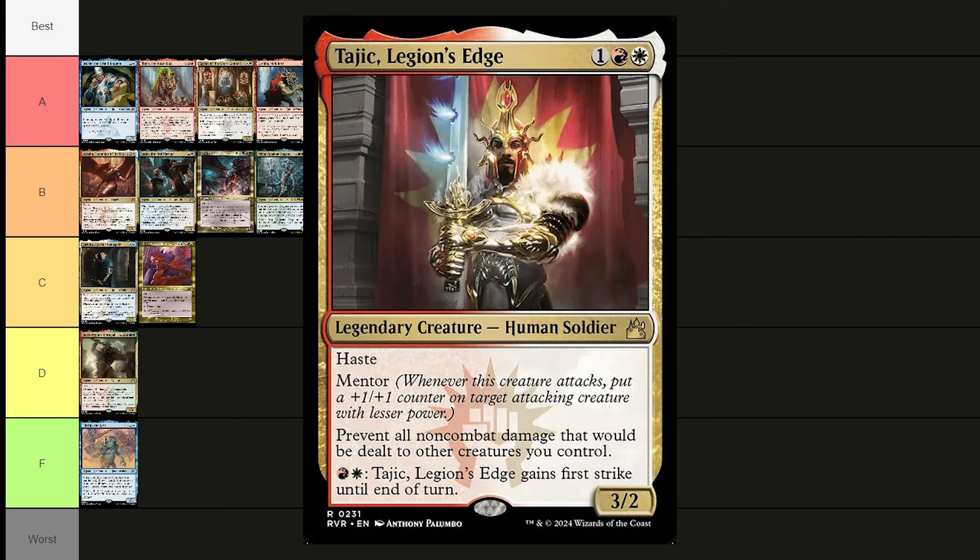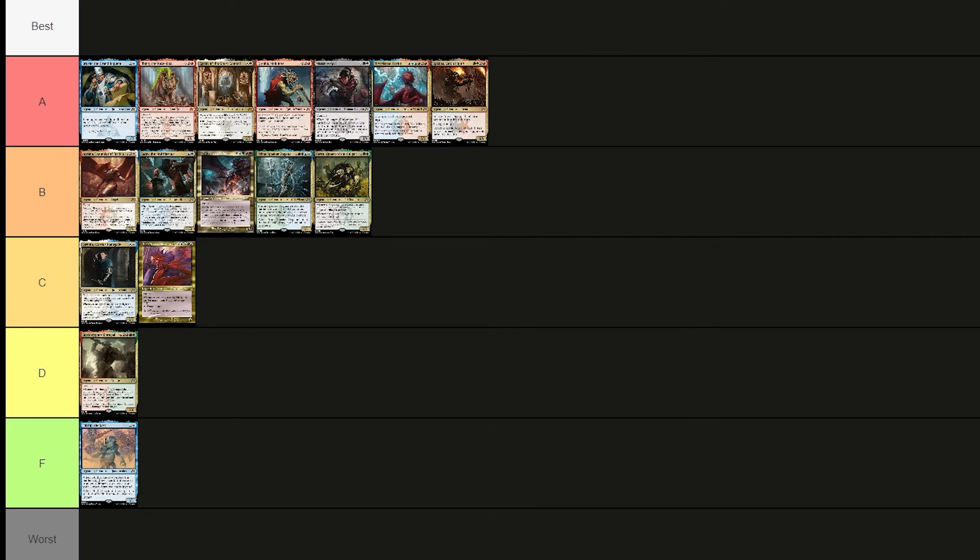Tajic, Legion's Edge costs a white, a red, and one — a 3/2 human soldier with haste and mentor. He prevents all non-combat damage that would be dealt to other creatures you control. Pay a white and red and he gains first strike until end of turn. He can stop everybody from beating up your army — fun commander, putting him in B tier.